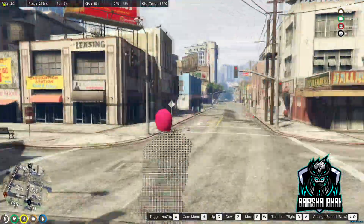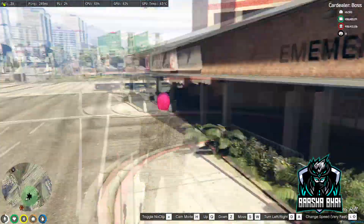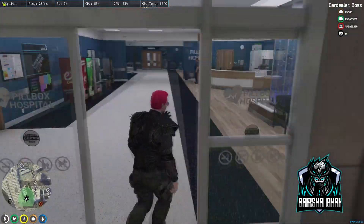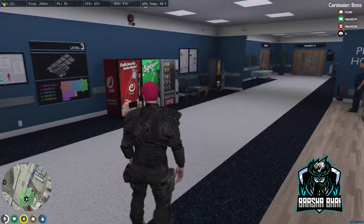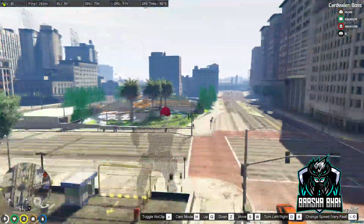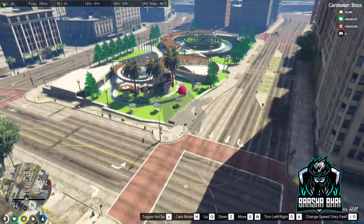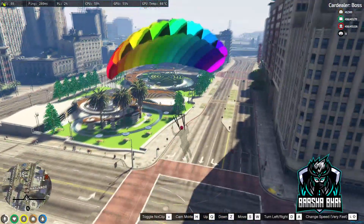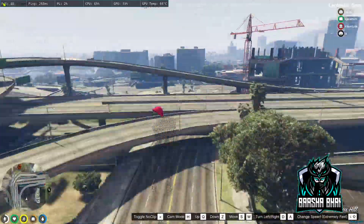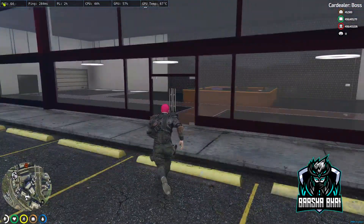Next I'll show you the EMS — sorry, the Pillbox. Lots of people know about that, it's a normal interior available everywhere, but as I said before we change it as per demand. And this is the Legion Square — beautiful Legion Square. After that we just add this MLO for the dealership.